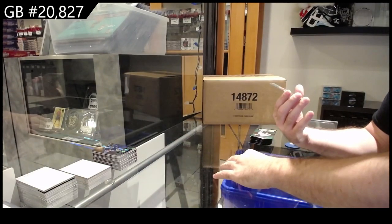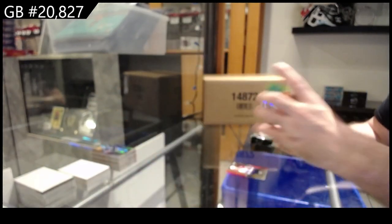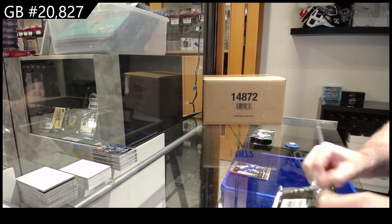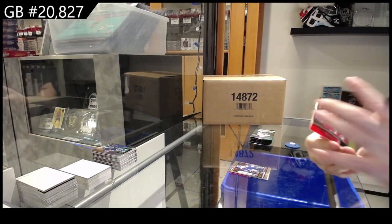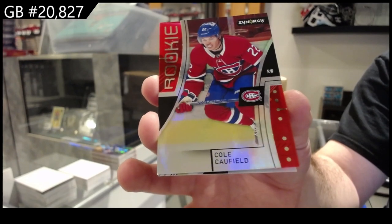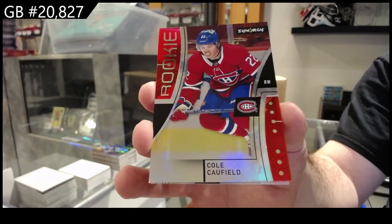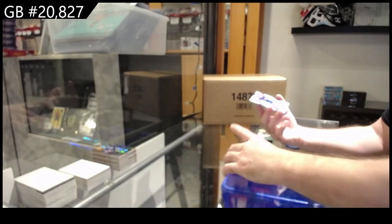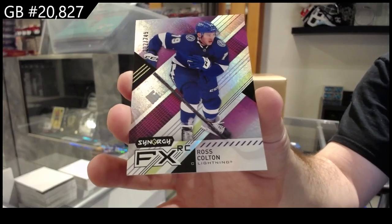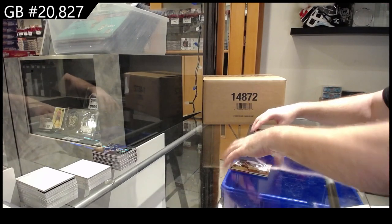We got an 899 Cam York Futures for Philly and a Roaring 20s for Vancouver of Quinn Hughes. We got a rookie Cole Caufield for Montreal. FX 749 of Colton for Tampa, and a Star of the Show Pastrnak for Boston.